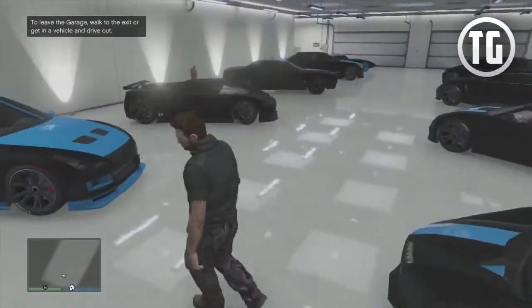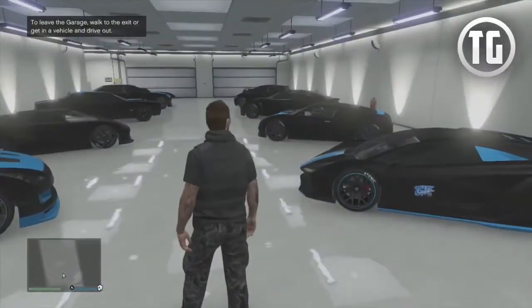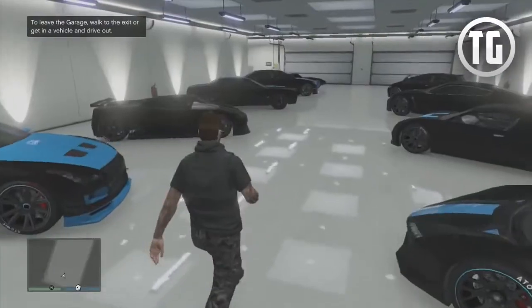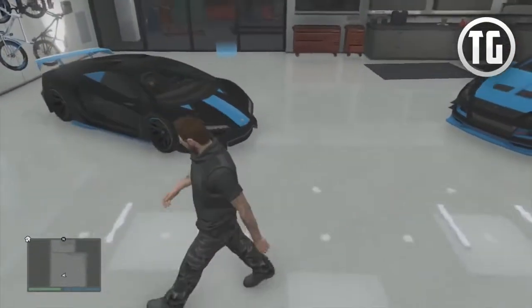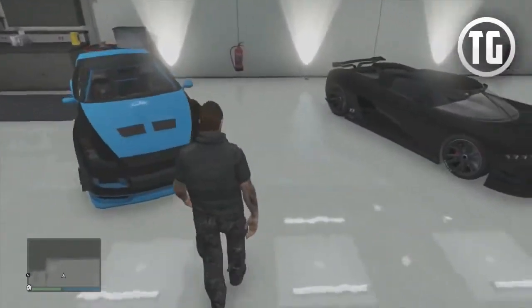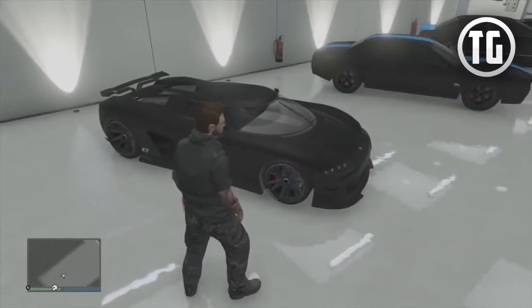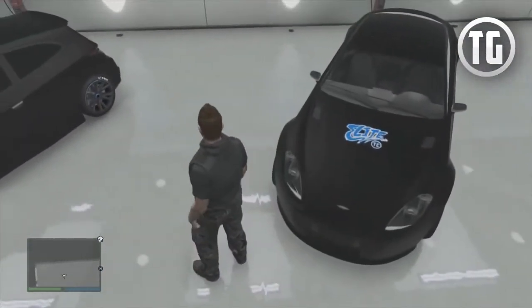My main garage features 10 TG Elite vehicles — these are all the best in class, the ones that I find to be the best in each of their classes so that I'm prepared for every race when custom vehicles are on. The TG Elite colors are matte black for the primary, and then the Crew color as the secondary. All the vehicles also feature the TG Elite logo, which was designed by my friend Dash of Loyalty on Twitter.